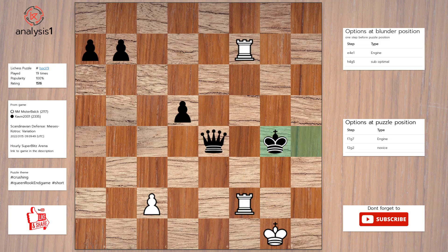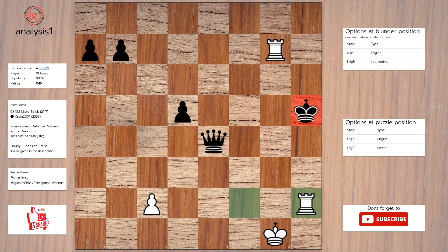The best move in puzzle position is: rook to g7 check, king to h5, rook to h2 check.